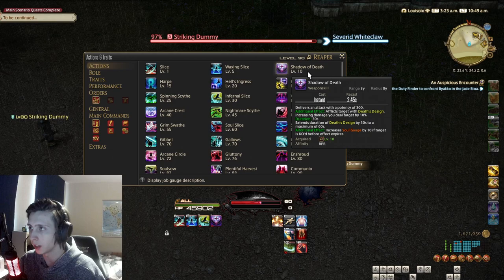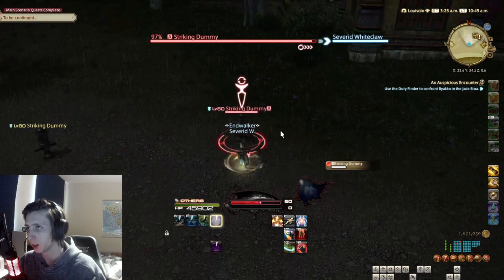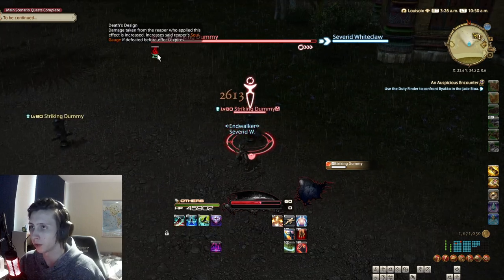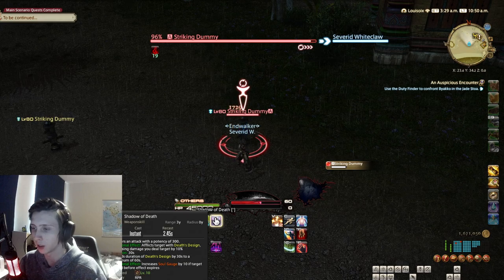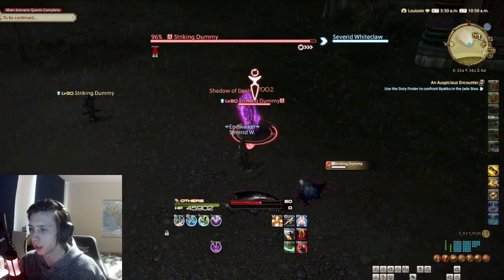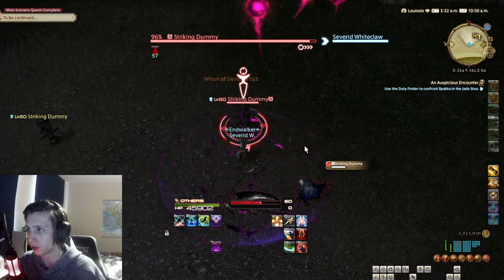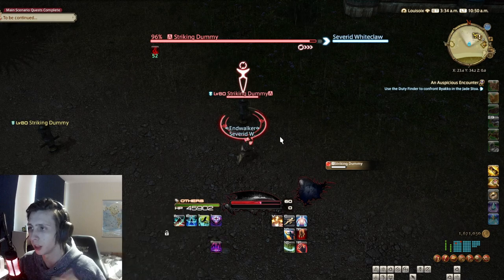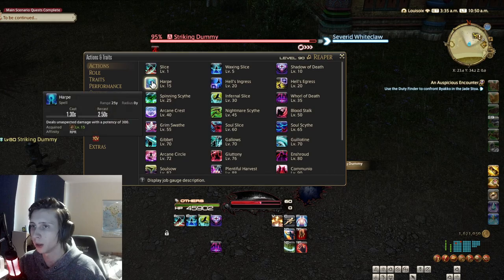The next skill at level 10 is Shadow of Death, and I will group World of Death in here as well. Shadow of Death applies a debuff called Death's Design, which makes you do 10% more damage to the target that has this debuff. It lasts 30 seconds and you can stack it up to 60 seconds. World of Death is basically just an AOE version, applying Death's Design to all enemies around you in a circle.